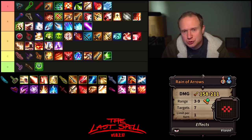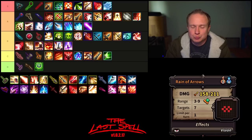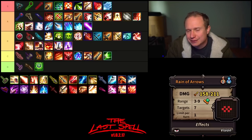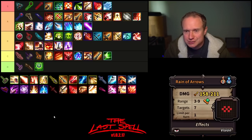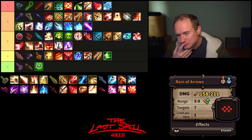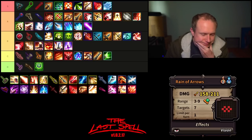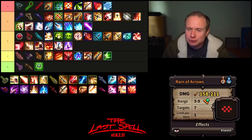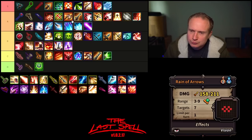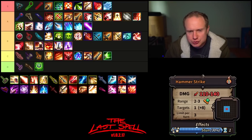Where does the Short Bow live? I think the Short Bow lives in B tier. It lacks synergy with the kinds of builds that I run, and I think it is below the one-handed axe. Despite having one standout ability in Reign of Arrows, its primary attack really holds it back. I'm kind of second-guessing myself, but I think it lives in B tier. The fact that Tight Volley and Reign of Arrows are both mana hogs just makes it hard to justify.